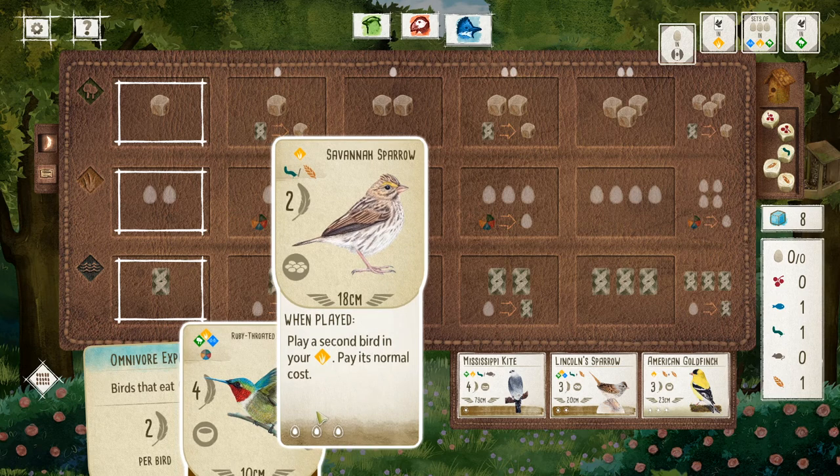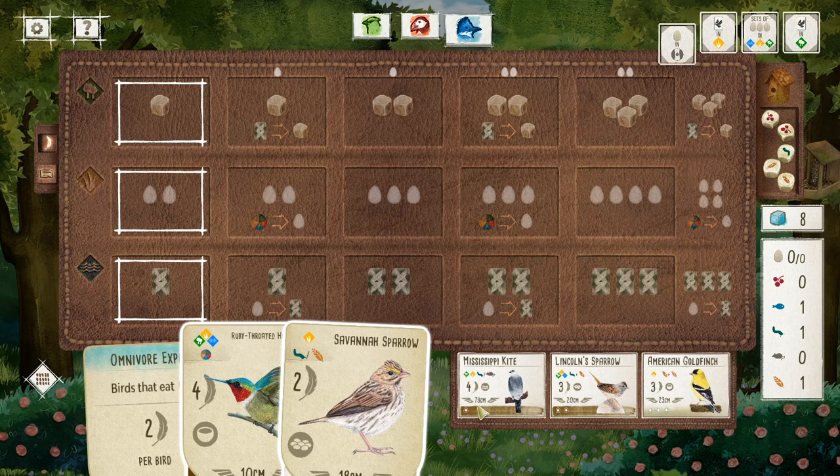Eggs are spent for resources in some cases and are also each worth one point at the end of the game, but you cannot have an egg unless you have a bird to put it on. The total number of egg symbols on your bird cards determines the total number of eggs you as a player are able to have in your habitat. The last thing I should mention is the wingspan measurement — like 18 centimeters, or 79 centimeters for the Mississippi Kite. It doesn't inherently matter, but it may matter for scoring and for some birds' effects. There are some cards that say: draw a bird from the deck, and if its wingspan is less than some number, you get to keep it as a point. So those are the main different effects of birds.